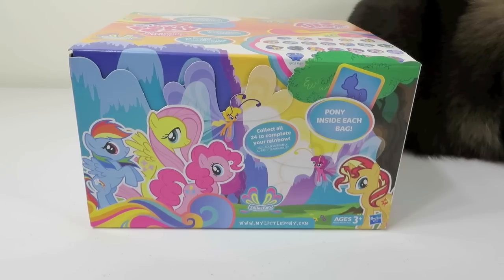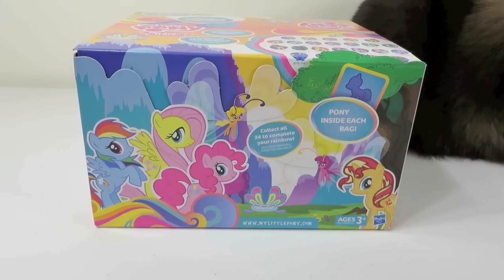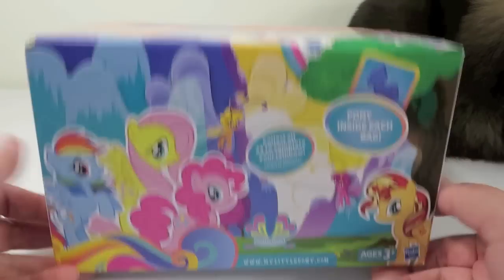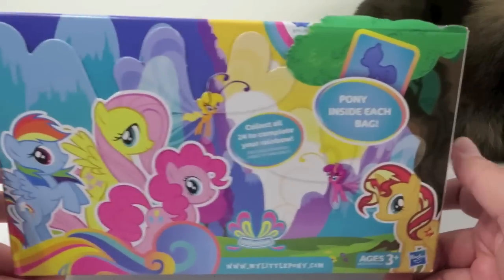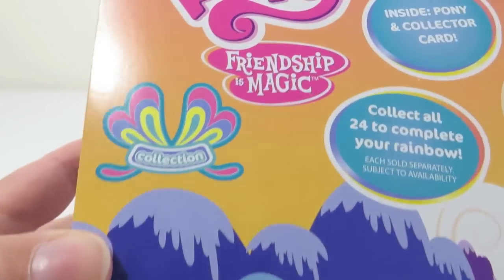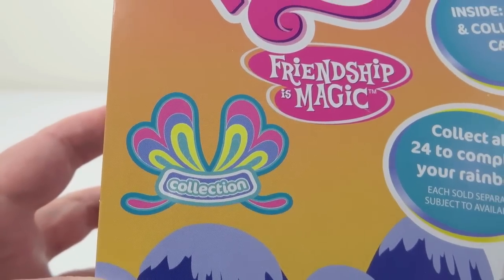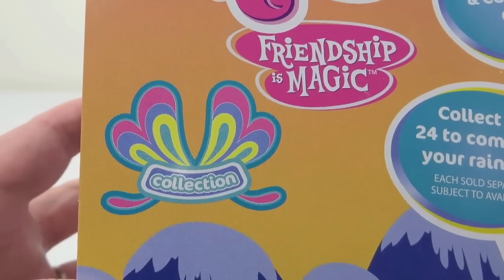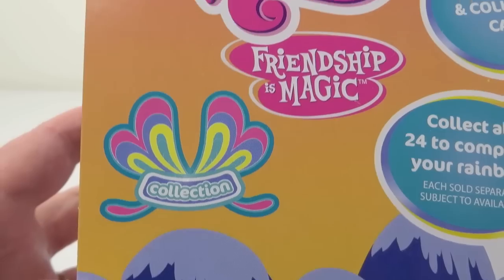What is it? Paul's Purple Pony Palooza? Yeah, because Paul said his favorite color was purple. We are going to open up a full case of the brand new Wave 11 My Little Ponies, and this is the symbol. Do we know yet what the name of this is? Rainbow Butterfly Wings? Yeah, Rainbow Butterfly Wings Collection.